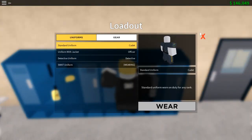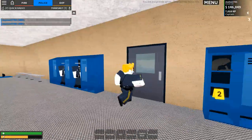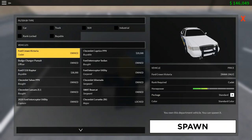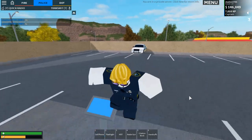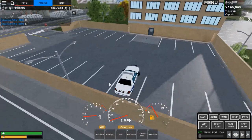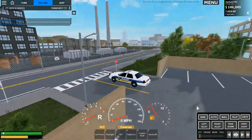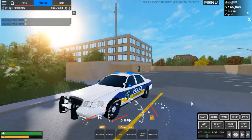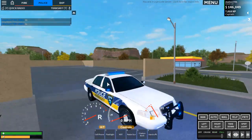Head to the door in the police station and press E to spawn a vehicle. Starting officers can spawn the Crown Victoria — a classic police car with a push bar on the front. Once spawned, there's a control panel on the right side of the vehicle. You can activate 'Cruise' mode to turn on the rear flashing lights, or 'Full' to activate the push bar lights and full light bar simultaneously.